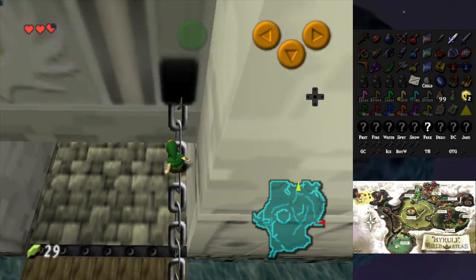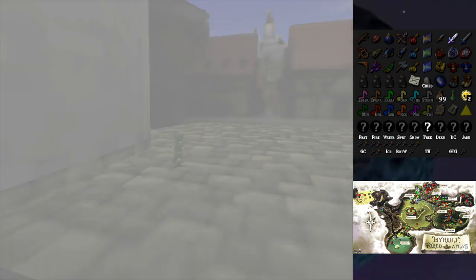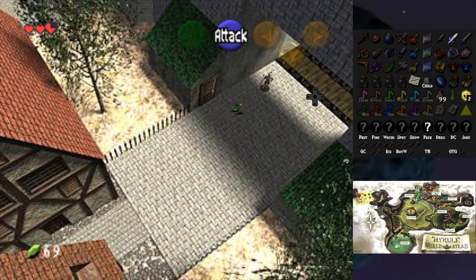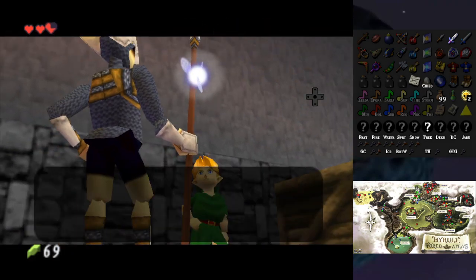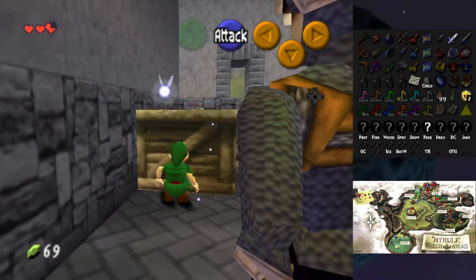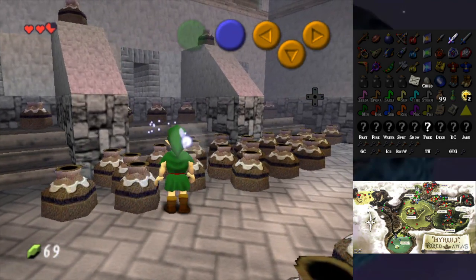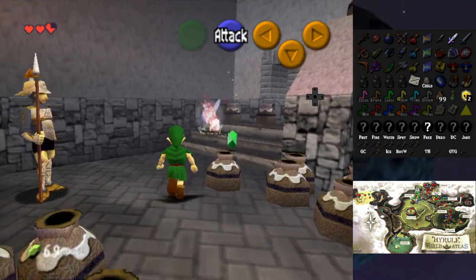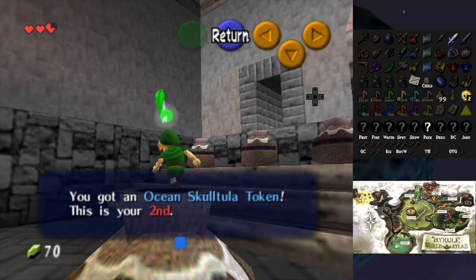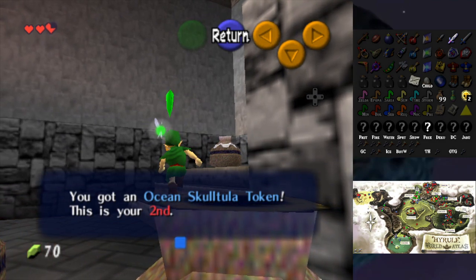I get to try out some new things I've learned recently — like the Ice Arrow is apparently not completely worthless in Ocarina of Time. In Majora's Mask it's always been helpful. Let me try to get this... Ocean Skulltula 2, okay cool, I can mark that off. Ah, that's the Night Market — where is the token?